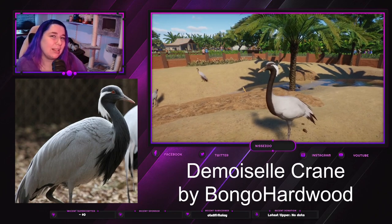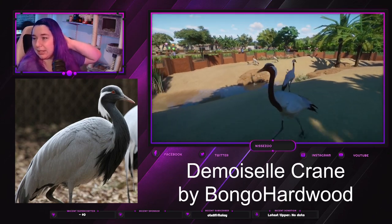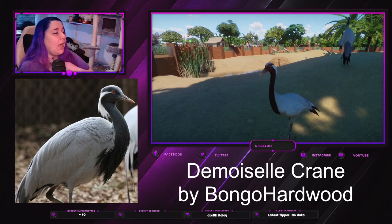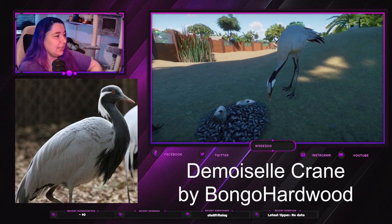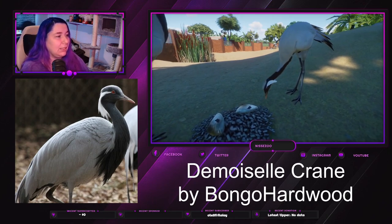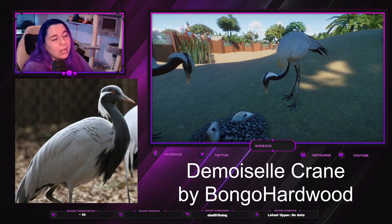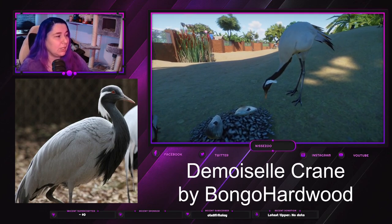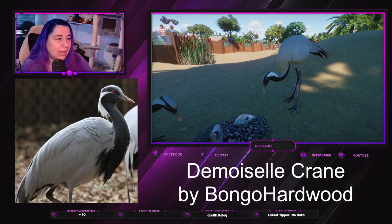...almost hair-like feathers going from the eye downwards behind the neck, and on the chest piece they're also longer, so they actually hang a little bit from the belly. Besides that, they have this gray to white coloration, black coloration, and a red-brownish eye.